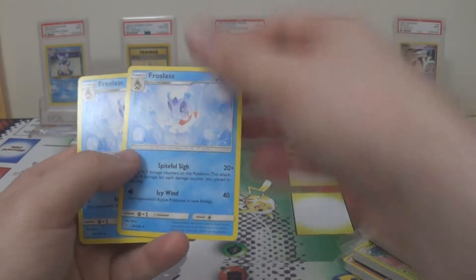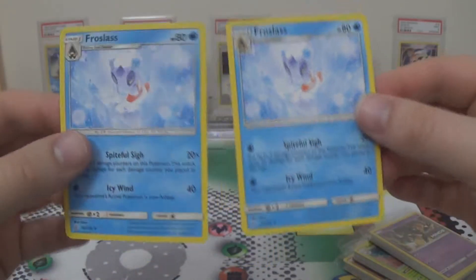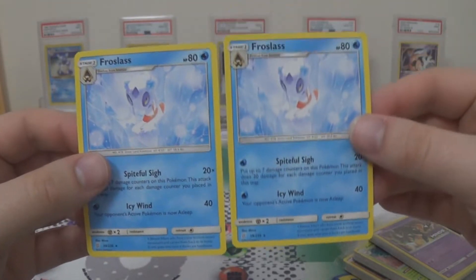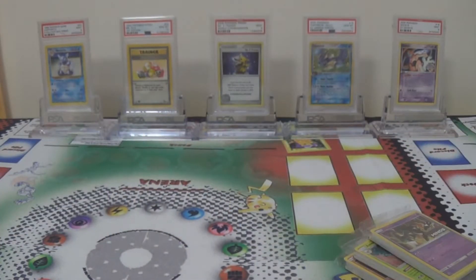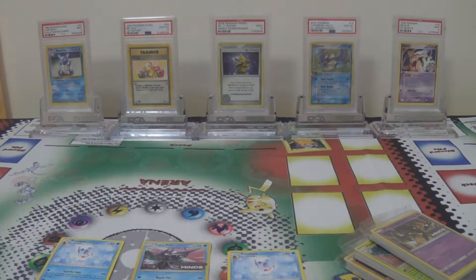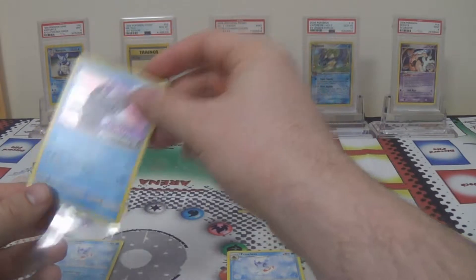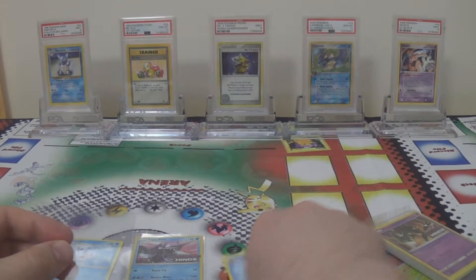Now Froslass is one of the cards I was mentioning earlier. In the main set Froslass is a foil, but exclusive to the build and battle kits you're going to get it in non-foil. If you get the Tapu Fini kit you are guaranteed two of these non-holo Froslass. If you get one of the other three you have a one in three chance of getting two copies of the non-holo Froslass.